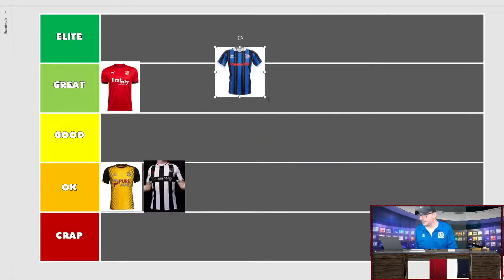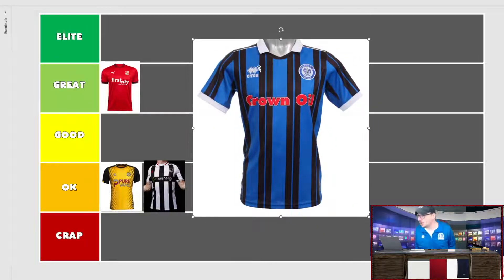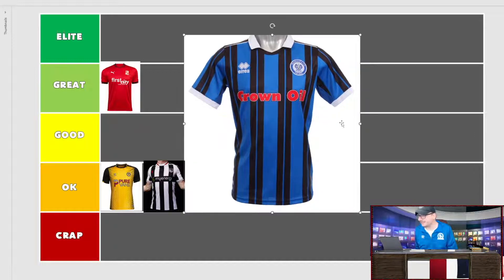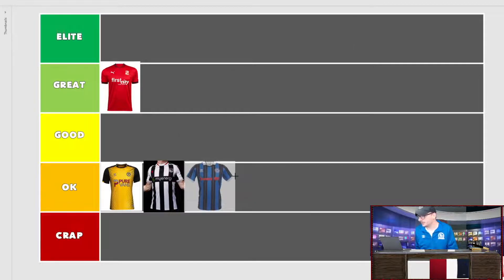Next we have Rochdale with blue and black stripes. The colour looks poor, the white sleeves look okay. Crown Oil is the sponsor — with stripes it's always difficult. They've gone with a thick font for the sponsor logo but the collar lets it down. Traditional colours, of course, but I'm just going to be brutal — I don't really like it. It's not horrific, it's just not good.